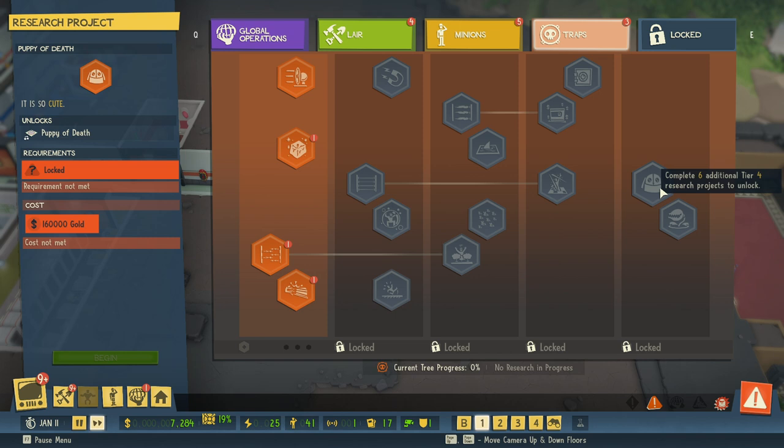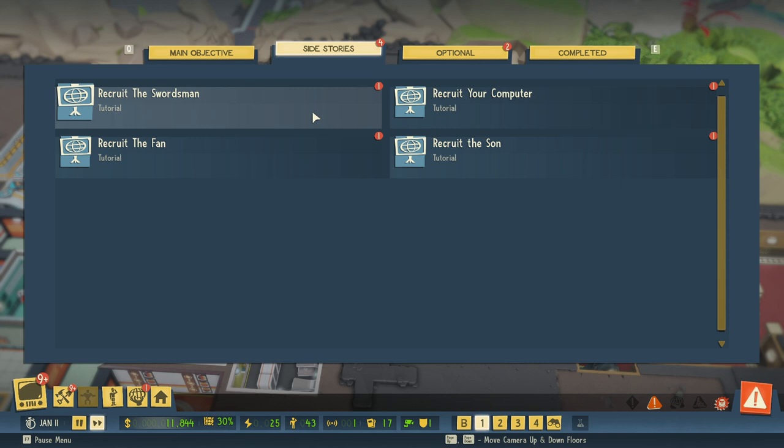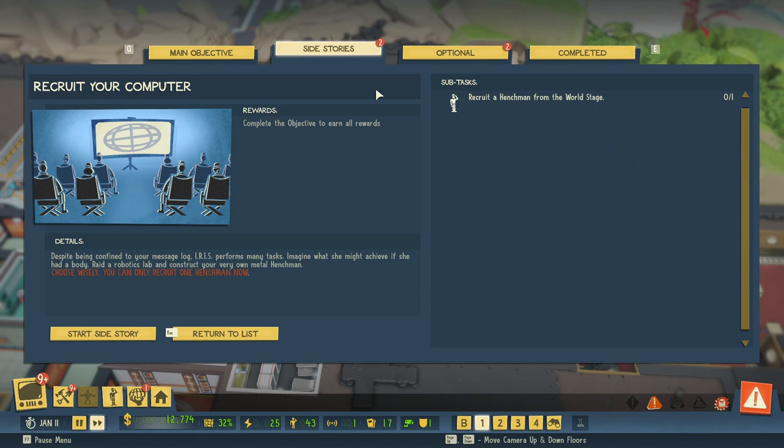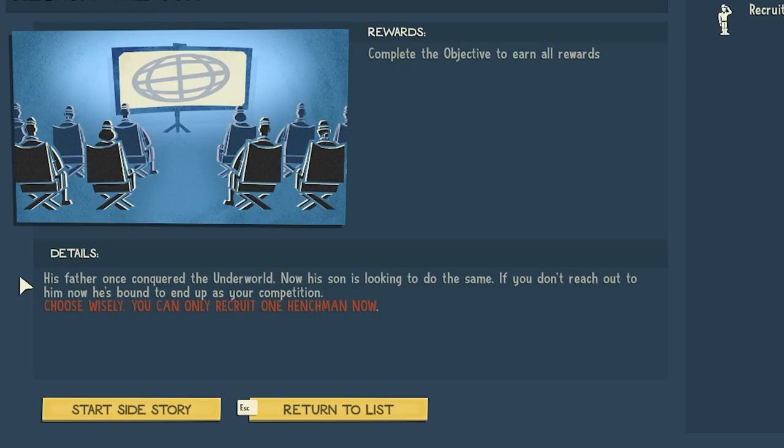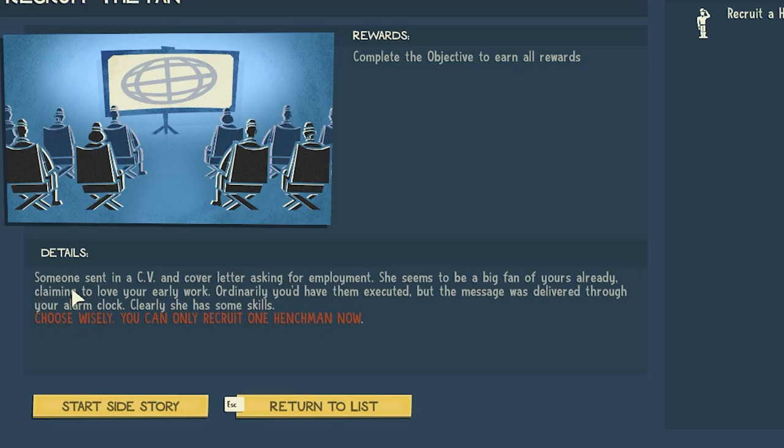We do have a very exciting option here. There are four people we can recruit as our henchmen: a swordsman who's a janitor turned samurai, a computer — like a straight-up computer — then the son, whose father conquered the underworld and now his son is looking to do the same. And then there's the mega fan — the super fan. Like you guys.